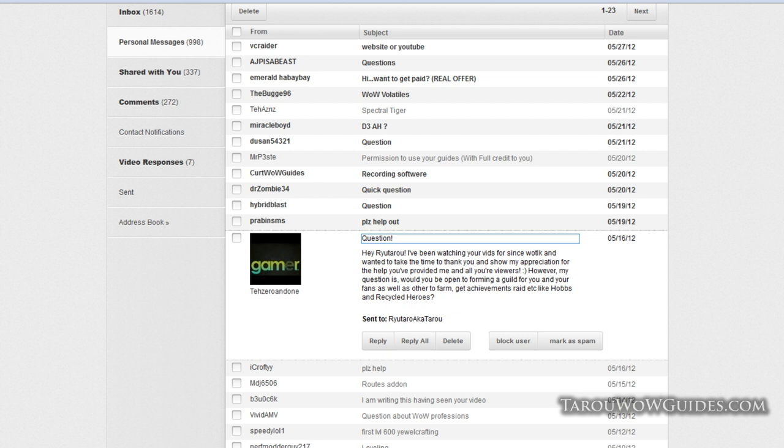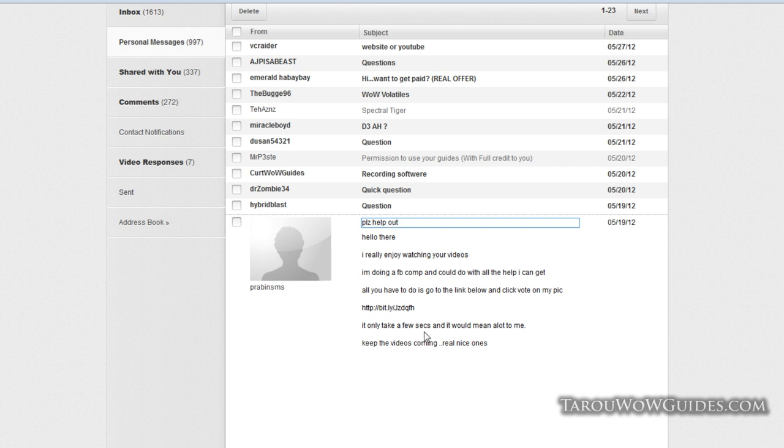Taro elaborates on the guild question: if guilds didn't have level restrictions controlling everything, he'd totally be for it. He actually did have a guild around patch 4.0 for alts and friends and it was great. But now with the leveling system you're kind of stuck, and being in a top-level guild that can't do anything becomes a problem.